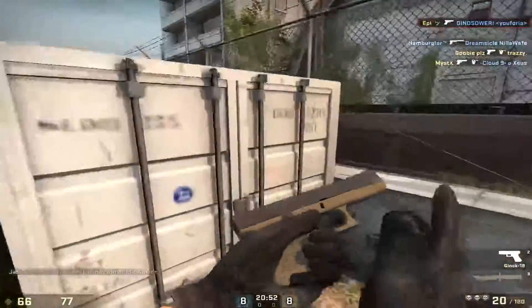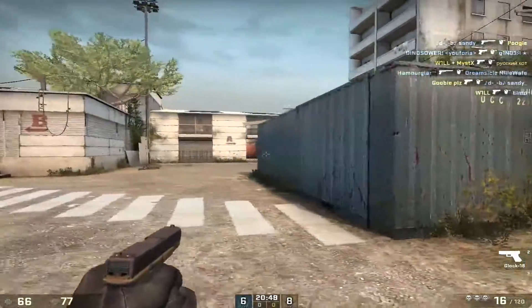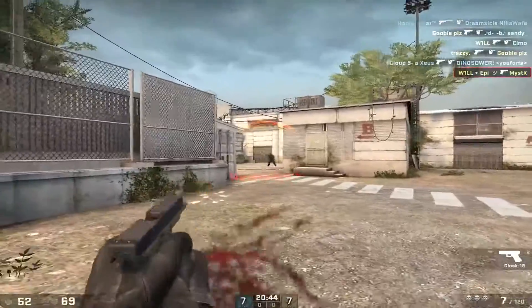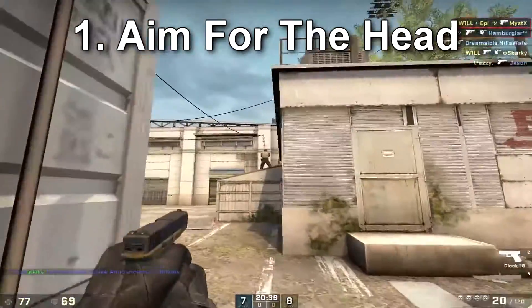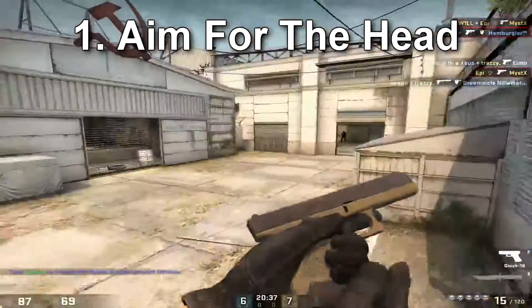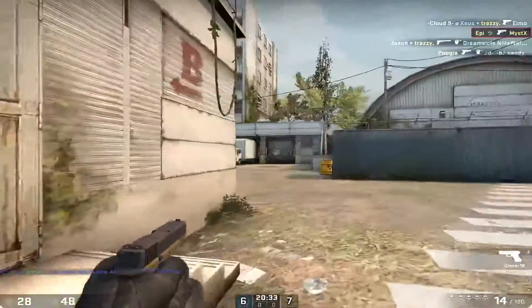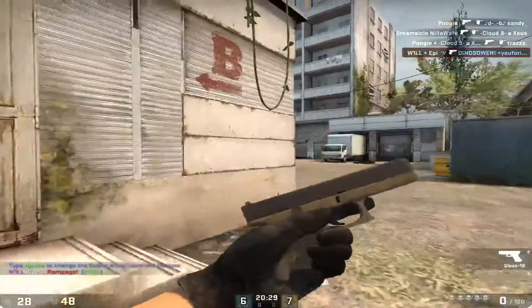The first tip is honestly pretty standard for any gun, but it's more important for the Glock because the Glock has no damage. You want to aim for the head. You always want to aim for the head — you don't really want to hit body shots. Especially on pistol rounds since they have no head armor, if you are close enough you can get the one-tap headshot.